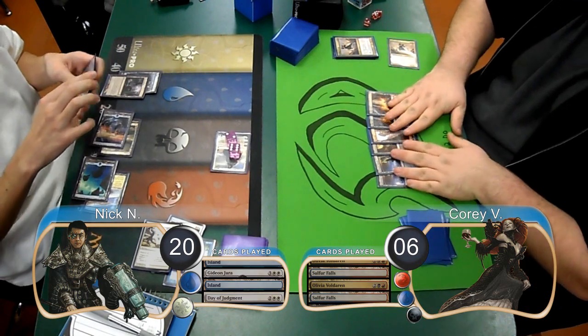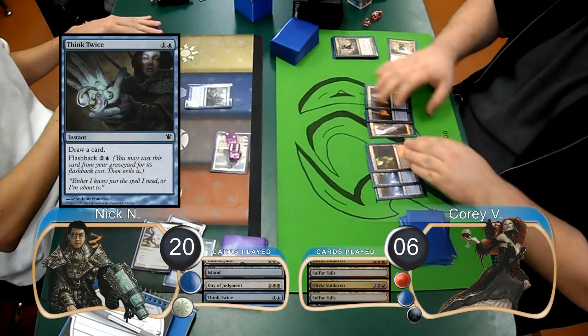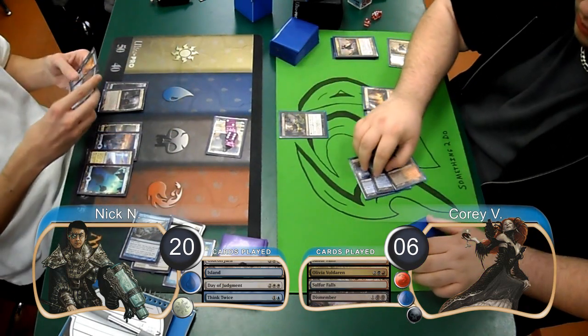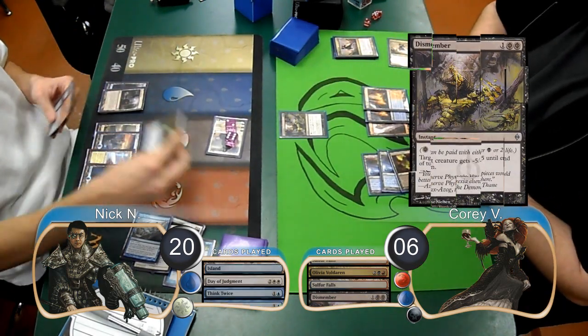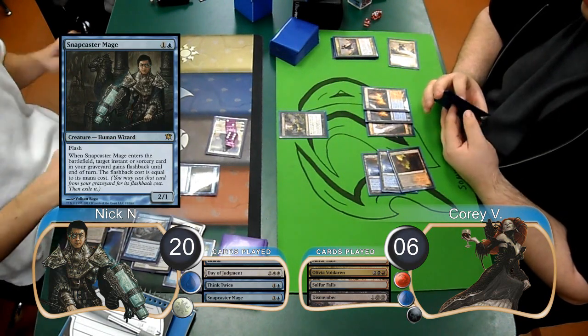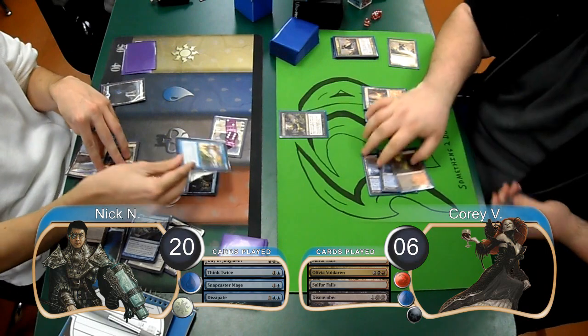Corey played land go again for his turn, and at the end of the turn Nick used a Think Twice to draw a card. He then attacked again with his Gideon. During combat, Corey attempted to shrink the Gideon with a Dismember. However, in response, Nick flashed in a Snapcaster Mage and gave his Dissipate flashback, then used the Dissipate to counter the Dismember.